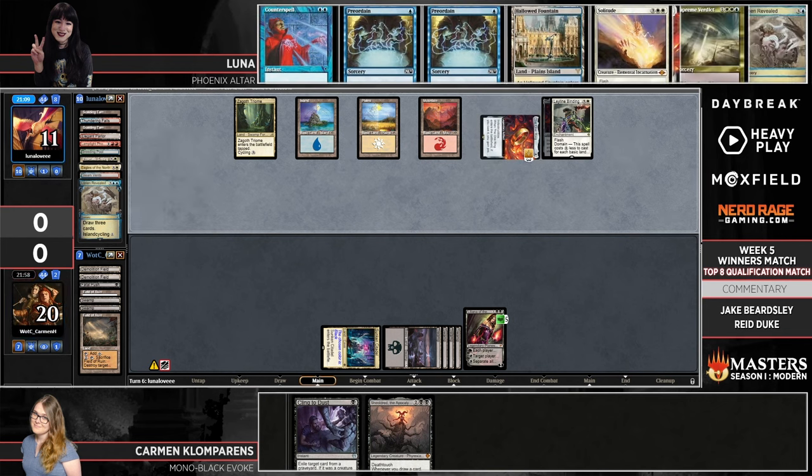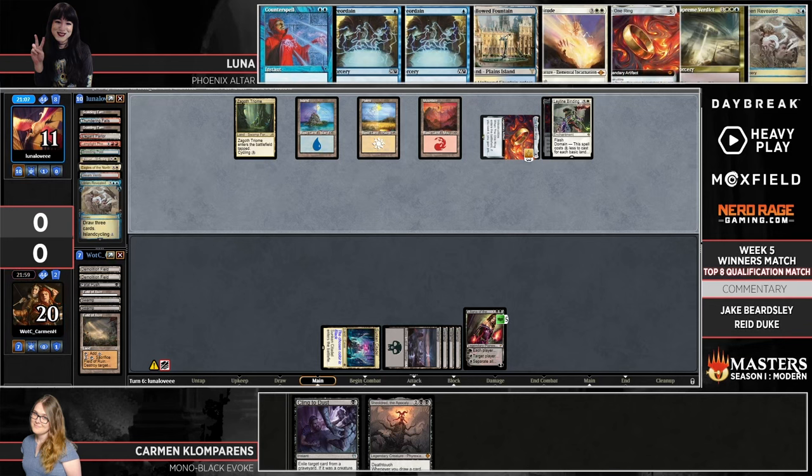Really good exchange for Luna, though those Leyline Bindings are looking pretty taxed. You've got to have an answer for the Shieldred when it comes down, and Liliana is going to threaten Ultimate pretty soon. Luna's drawing a million cards — looks okay, but there's a world where if even one of these threats slips through the cracks, it could be over.